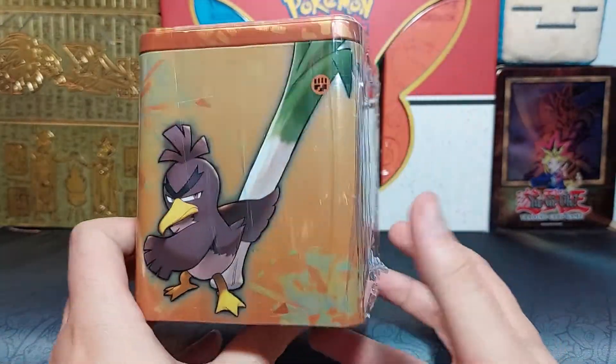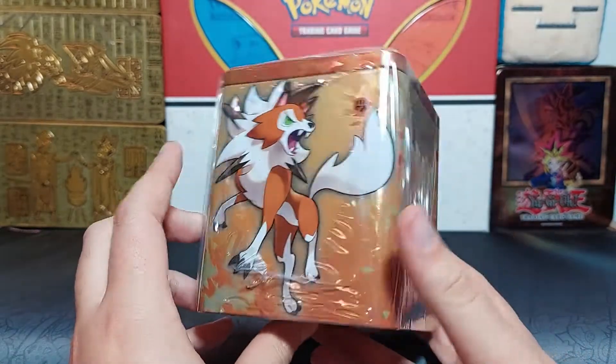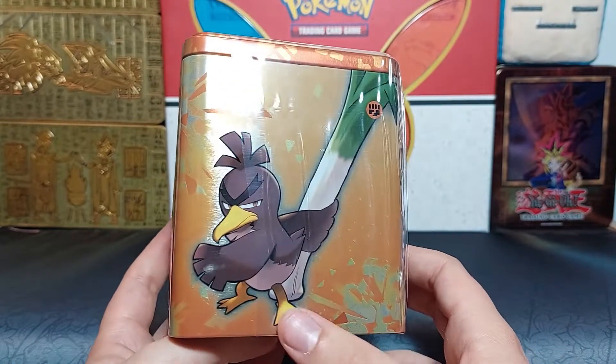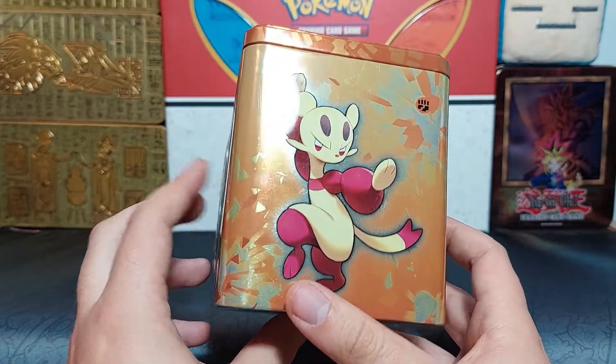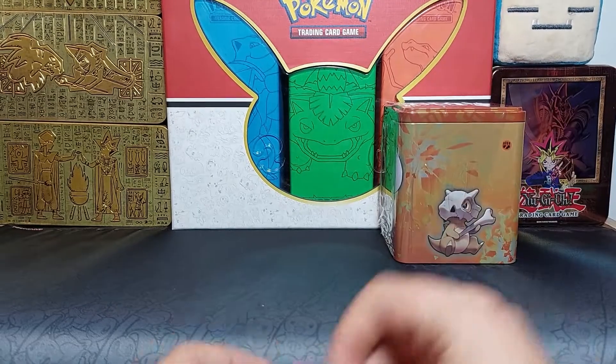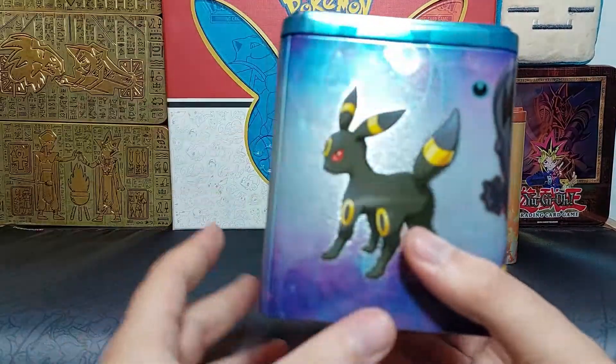We'll be opening the fighting, slash ground, slash rock type. I would say Lycanroc or Cubone are my favorite out of these. This is just a random fighting bird and this is just a random fighting thing — I'll go with Cubone.